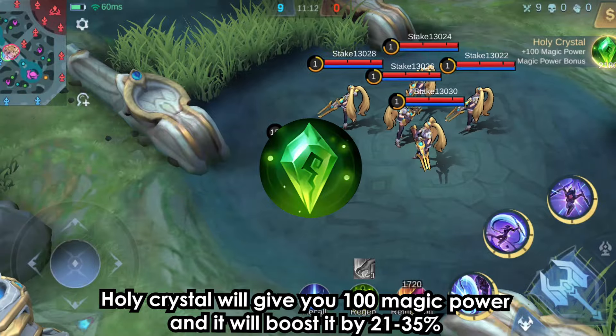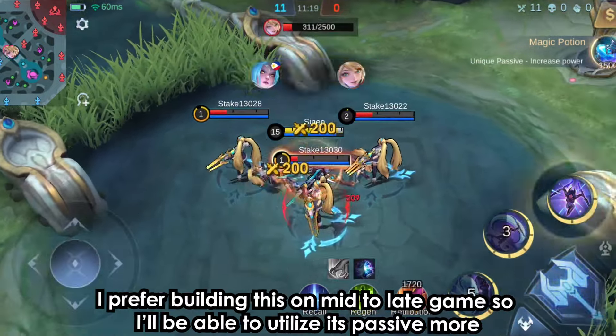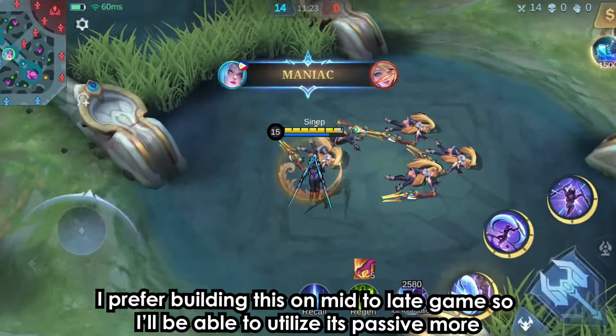Holy Crystal will give you 100 magic power and boost it by 21-35%. This item is good when you want to deal more magic damage. I prefer building this in mid to late game so I'll be able to utilize its passive more.